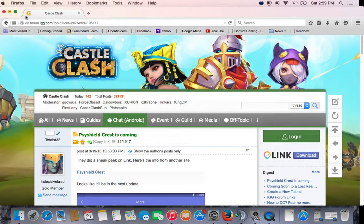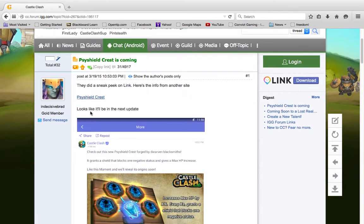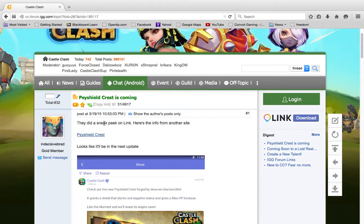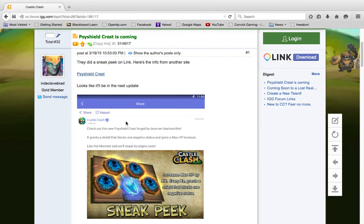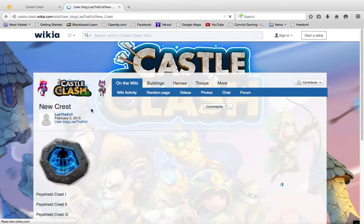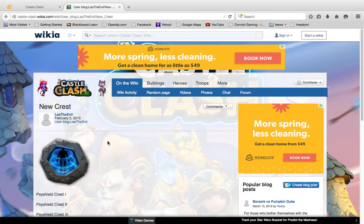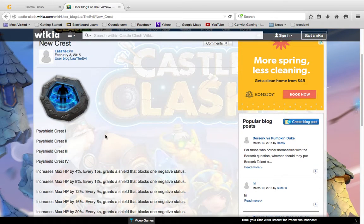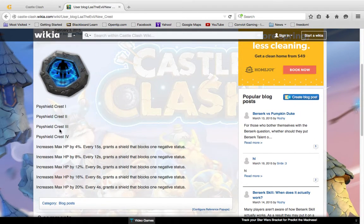Hello and welcome to another episode of Cash Class with Tactical Buff. Today I found something on the wiki that's very useful — it's going to counter Aries. There was a sneak peek of what I'm calling the Psi Shield. On the wiki they have so many helpful things, and now they've actually released what it is.